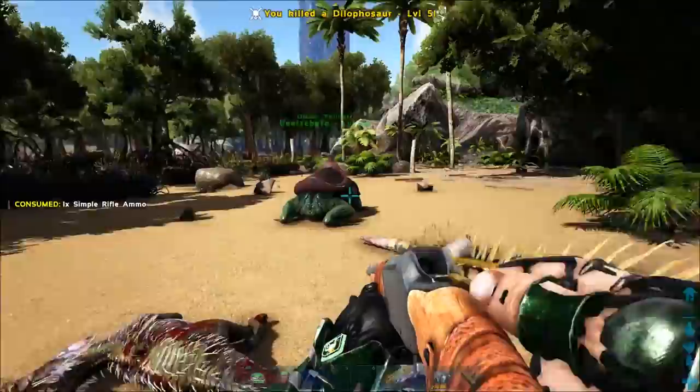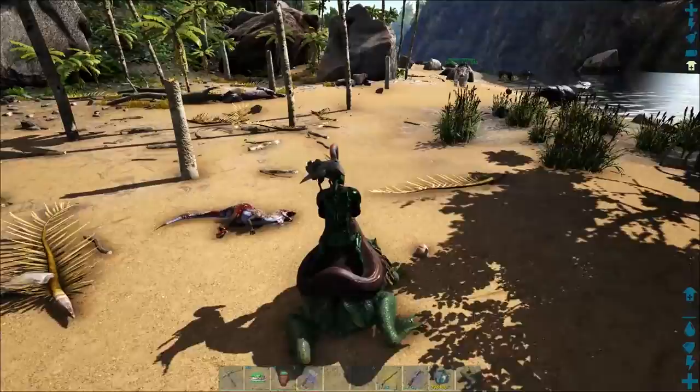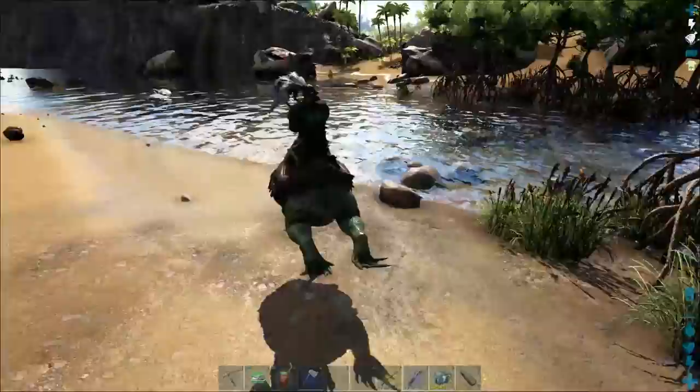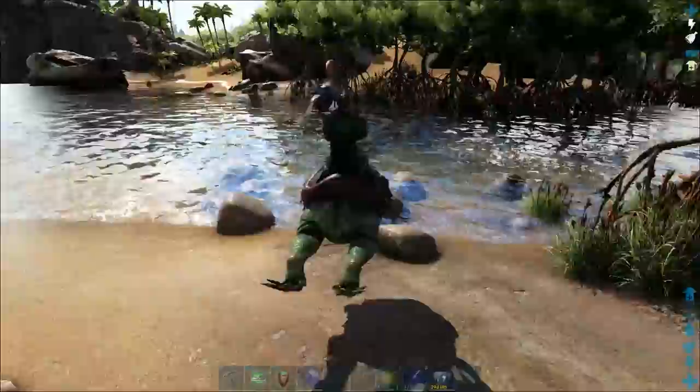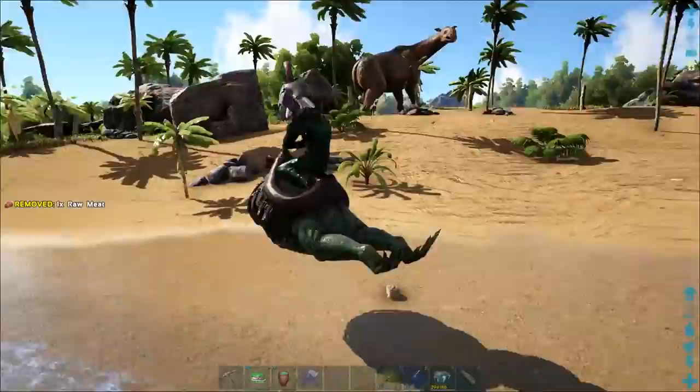If you take a corpse and kill it but don't harvest it and just wait, if there are bugs around it they will be instantly attracted to the corpse and want to come over and try to harvest it. This is a great way to go kind of fishing for bugs. When the bugs come up you quickly kill them because the frogs do bonus damage to bugs — it's pretty cool.